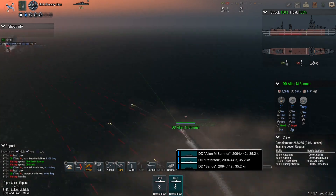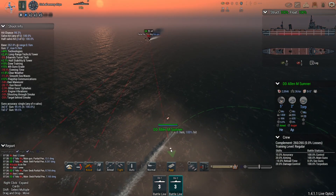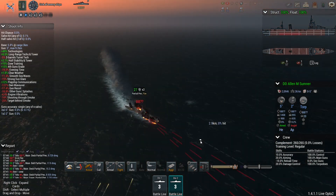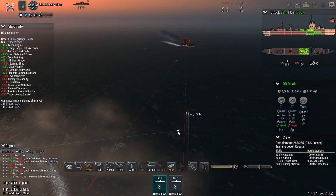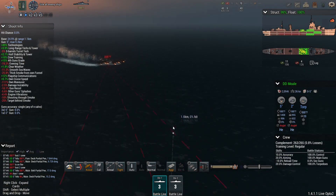Torpedoes away — same with the other group, aggressive torpedoes away. The Prince of Wales is burning rapidly, she is turning and trying to evade the incoming torpedoes, but I don't think she will have much of a chance in that regard. However, we do have to be careful with the second group.